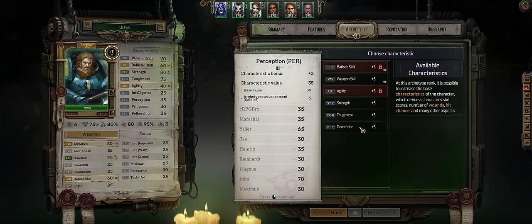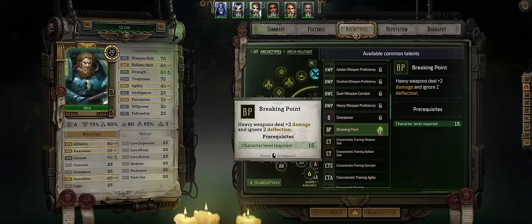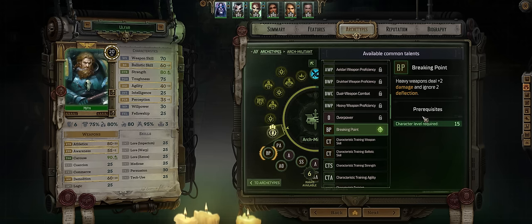Once you max Agility you might as well go for more Perception. And Breaking Point, another very good heavy weapon feat — you now deal an extra 2 points of damage per burst and also ignore 2 deflection.